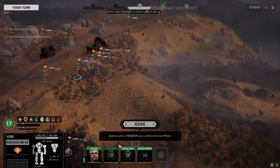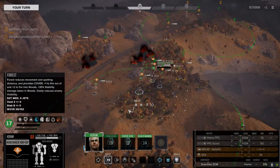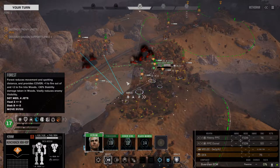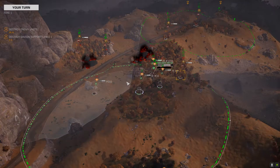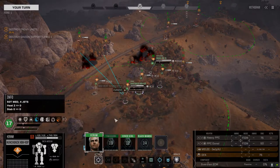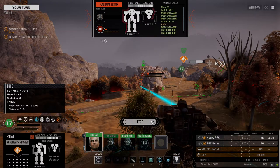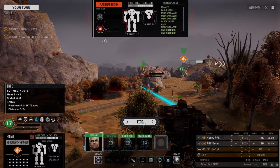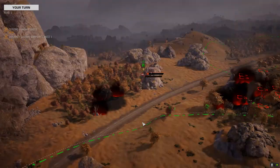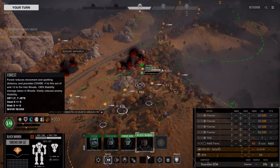We are starting to lose armor though. Let's back up. What have we got in this guy? 63. We got the ECMs and stuff off us, so let's go after this guy. At least he's got impaired sensors.